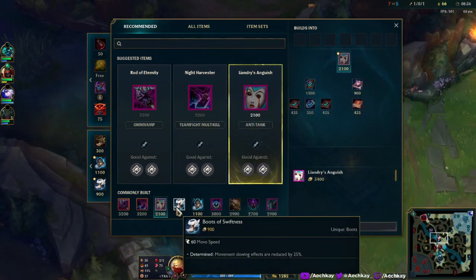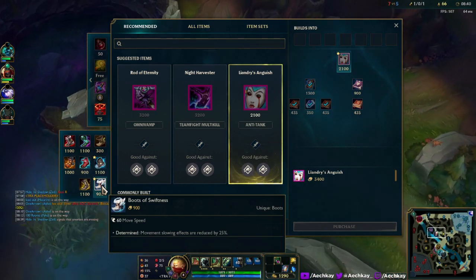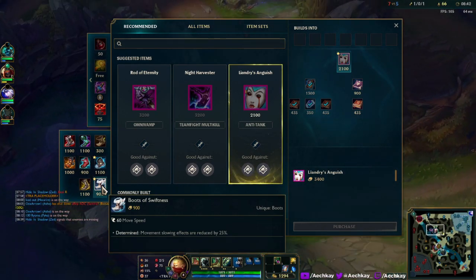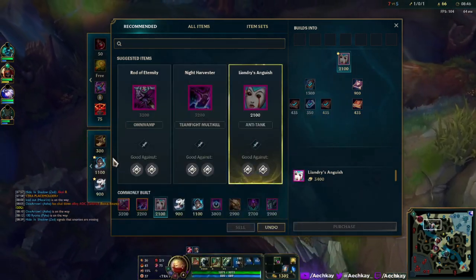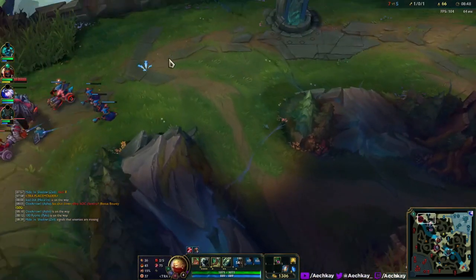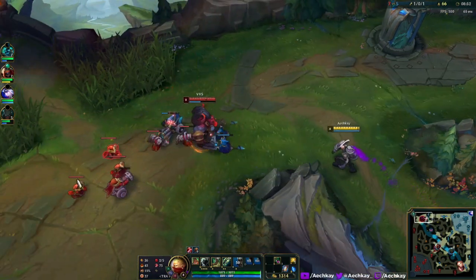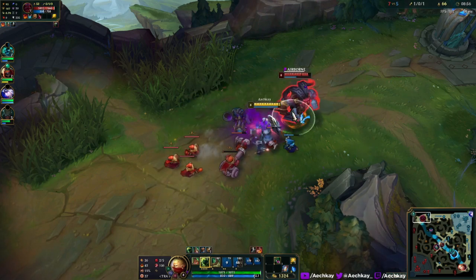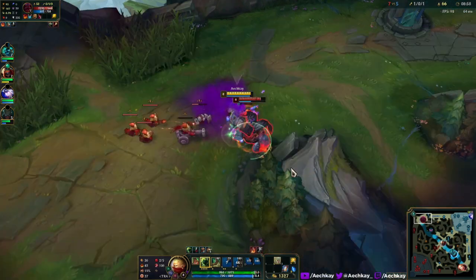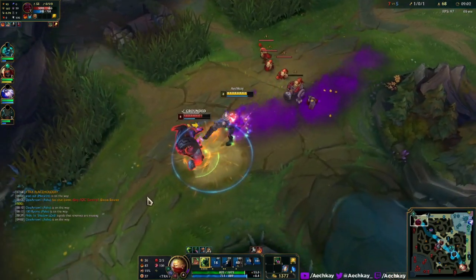We really need to explore some of these items — like Boots of Swiftness isn't green anymore. They've reworked a lot of these icons; they look nice and fresh. All of them are facing the left side now. Originally two of the shoes were facing a different direction, which was kind of weird.